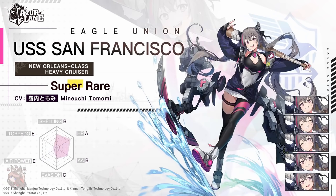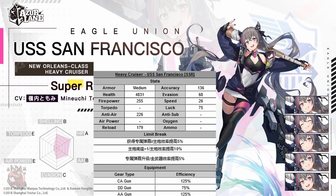Next up we have SR heavy cruiser USS San Francisco. She has medium armor, a decent health pool, and some firepower. All of her stats remind me very much of Bremington. However, looking across the board, stat-wise including equipment efficiencies, she's going to be mostly worse than Bremington — so hopefully her skills will make up for that.